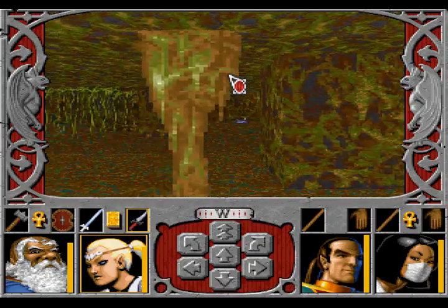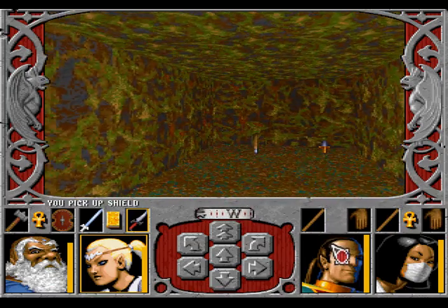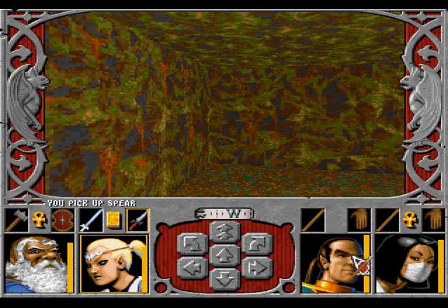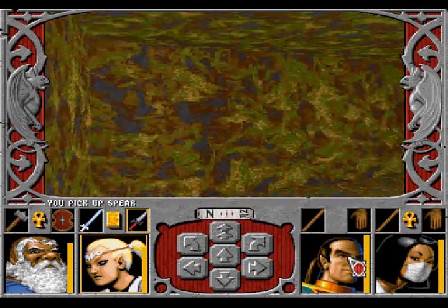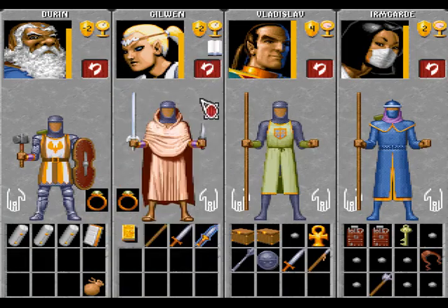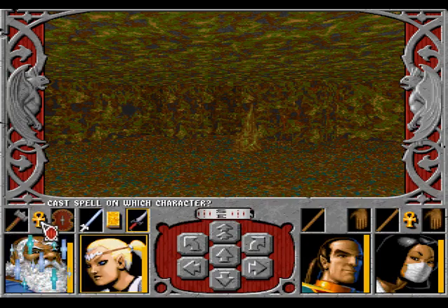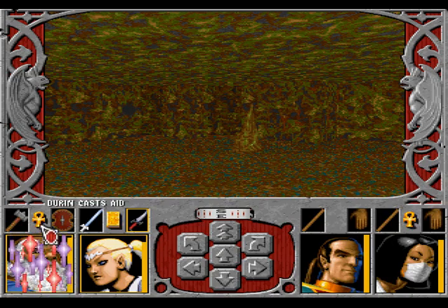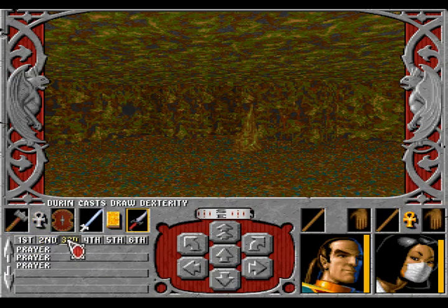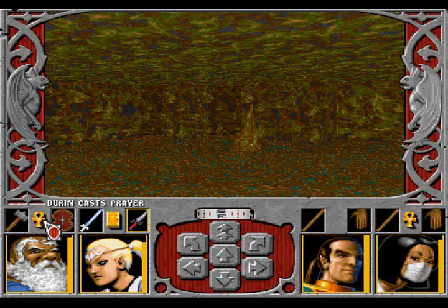So what do we have here? Interesting — some weapons. We're going to pick them up. Are we protected? No, we're not really protected. We should cast a few spells. Durin is more of a support character here — all the heavy lifting is done by Gilben.